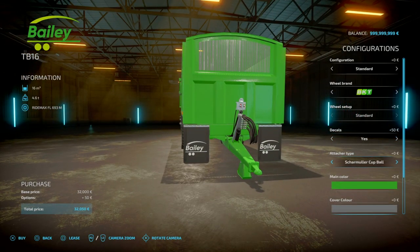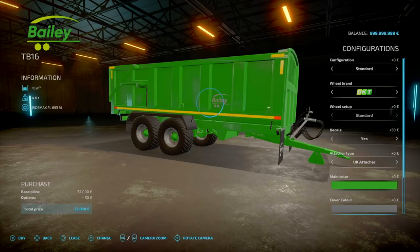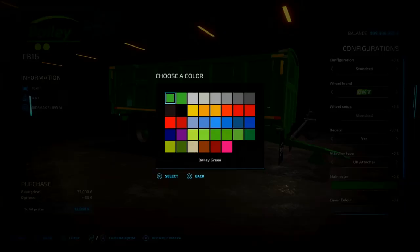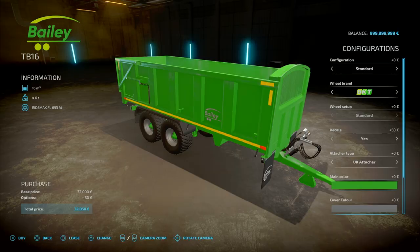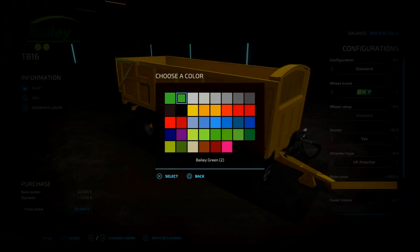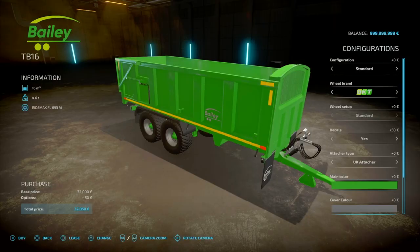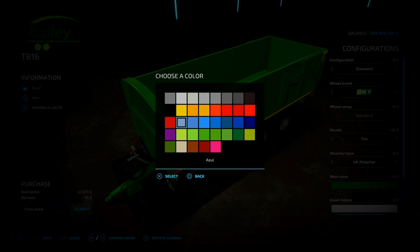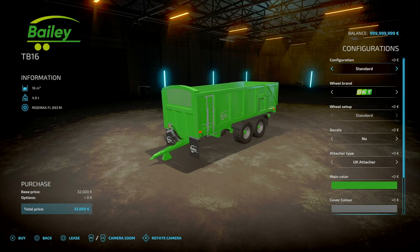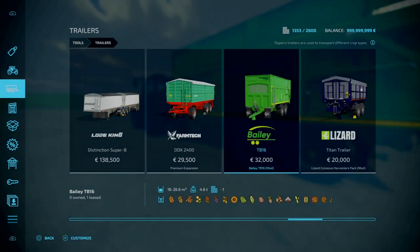Attacher type: UK attacher, Schwarmer, or cutball. Two different Bayley greens available, plus white. Cover options: baby grey, white, and other basic colour palettes. For 32 grand, and with extensions that's an extra four and a half grand — so overall around 36.5 grand. Not too shabby. There is a rear hitch that comes out when you fold the extension and retracts when you unfold — usually that'd be the opposite but okay.